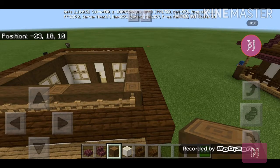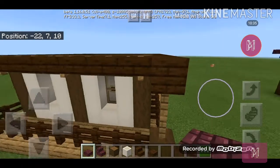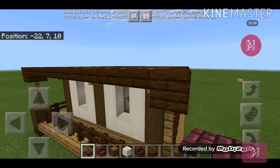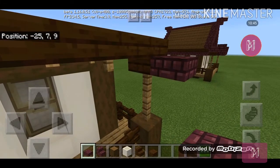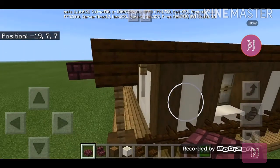Now let's make the roof. Get your nether brick slab — I'm only going to show you one corner and you just copy it on the other four corners. Place one over here, then on the side, then break the first one that you made.